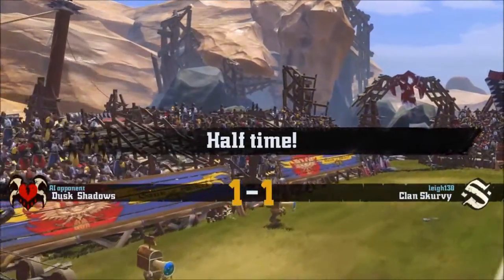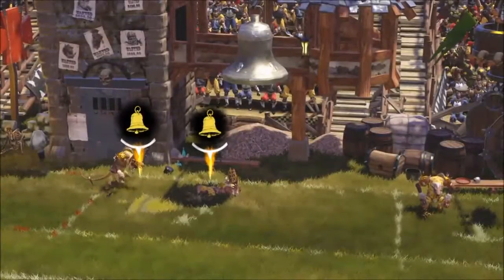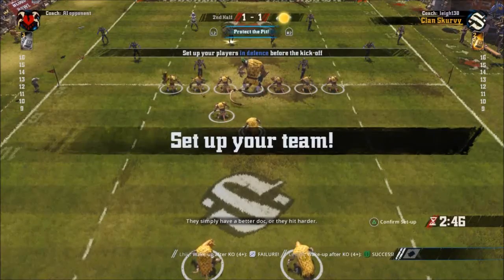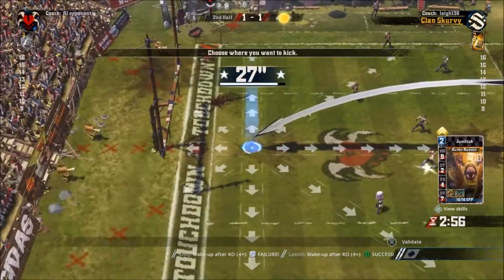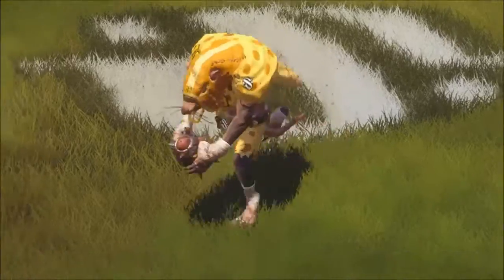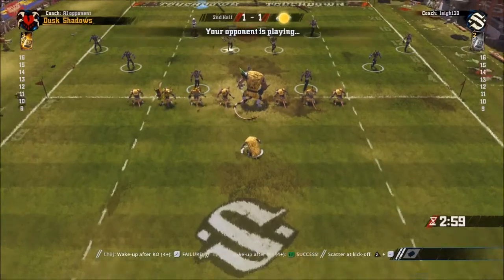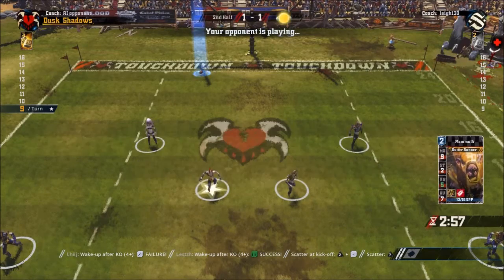Both teams are going for the second half, it's one all. The Dusk Shadows scored one and we were leading one nil before that. Their injured guy doesn't come back but one of my guys who got knocked out does come back. The teams are coming back out after the half time break - hopefully we can get the lead again and not throw it away. We will be kicking this turn and the Dusk Shadows are receiving. I always like to kick the ball up as far as I can. We get a Quick Snap - all players on Dusk Shadows may move one adjacent square, so that's just a little bonus for them.